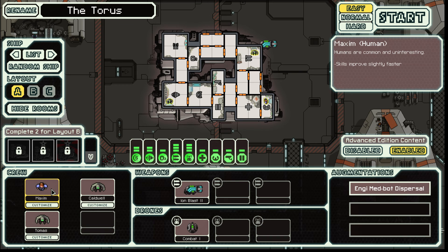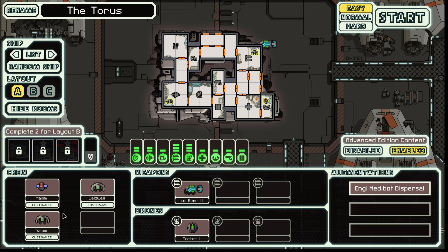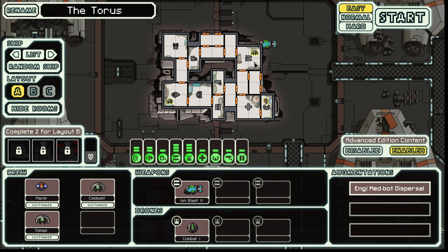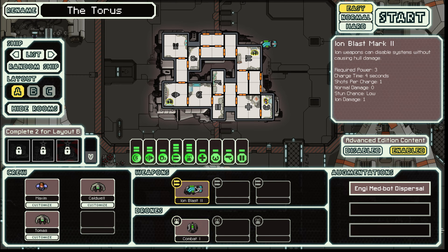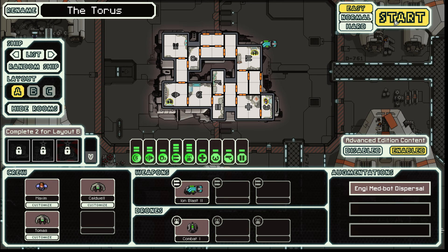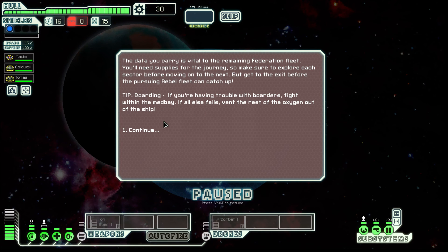Also, we've got a human, so he skills up a little bit faster, which is kind of nice. Also the fact that we've got ion weapons — I would say they're a specialty with this ship, in combination with drones. They can theoretically deal a fair amount of damage. Ion blasts are not known for being the most effective weapons at destroying ships, but they certainly do disable systems at a fair rate. The mission: the data we carry is vital to the remaining Federation fleet. Explore each sector before moving on, but get to the exit before the pursuing rebel fleet can catch up.